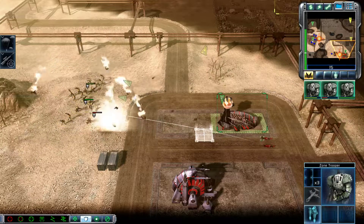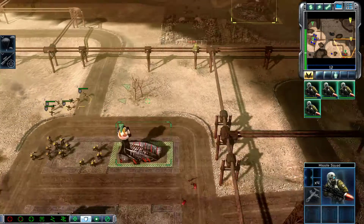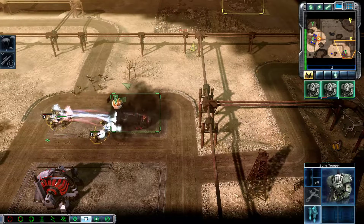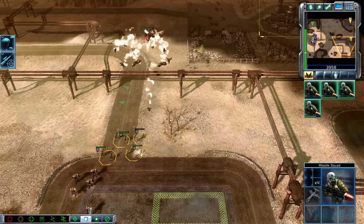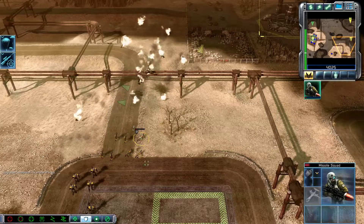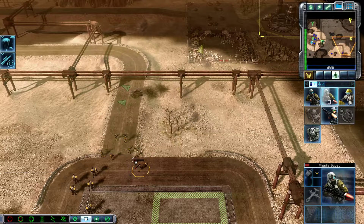Trooper squad, let's get over there. Pay attention. Watch it! Look alive! Unit under attack. There is something out here, I can feel it. You're already dead. Get them in your sights! Find your marks! Launcher is ready. Missile squad, move out!